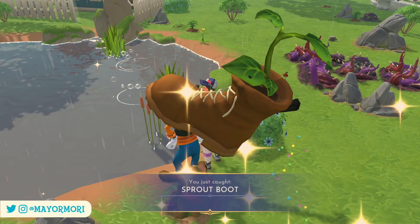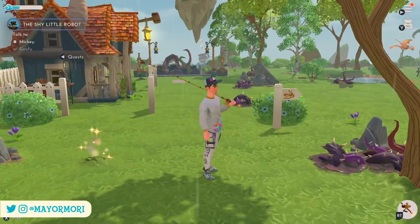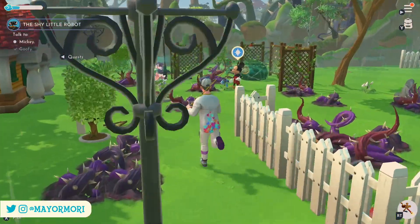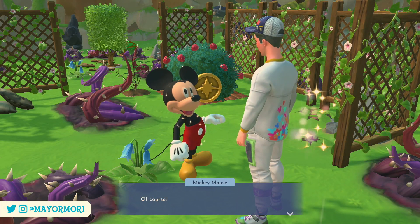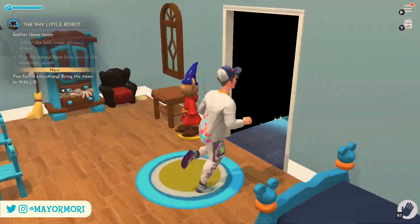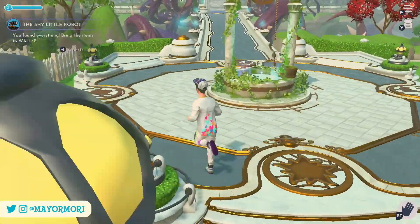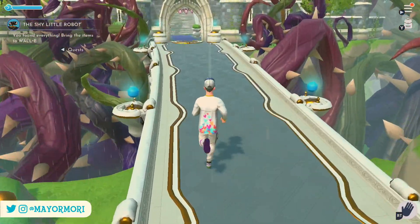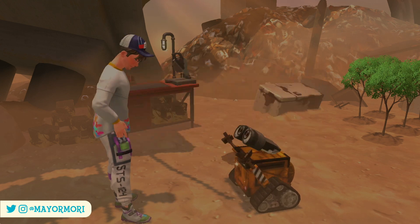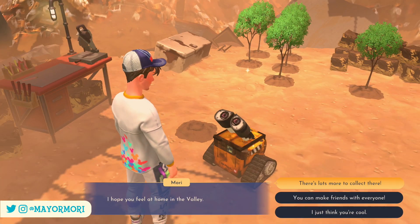We found a boot with a plant in it — a sprout boot — from Goofy. We're trying to find items to get Wally to come to the valley. We got a fire extinguisher from Scrooge McDuck, a boot from Goofy, and we just need something from Mickey. Mickey has a ball back at his house — the Pixar ball — another cool gift for Wally. We found all the items: the fire extinguisher, a plant in a boot, and the Pixar ball. We give these to Wally and he's very excited.